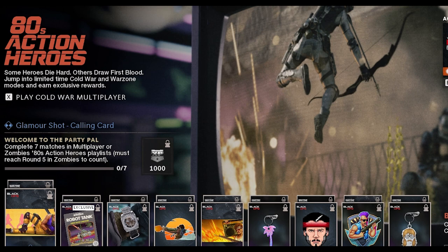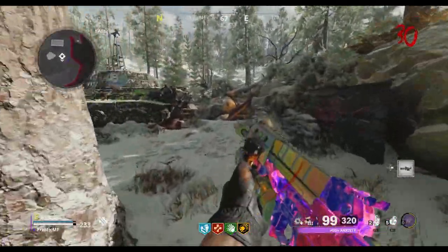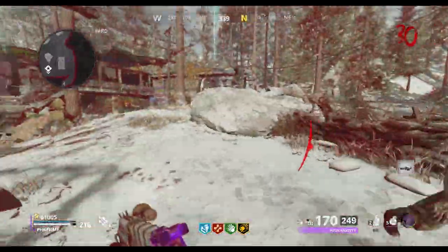The first challenge is to simply complete seven multiplayer matches, or you can complete seven zombies games that reach at least round five. This challenge is just going to do itself as you try to complete the other ones, but if you're looking to get this done quickly, they just added Cranked back into zombies, which will give you games that get to round five super quick.